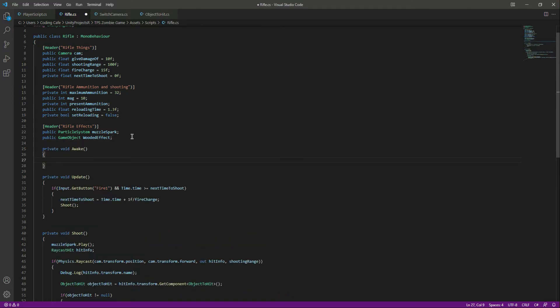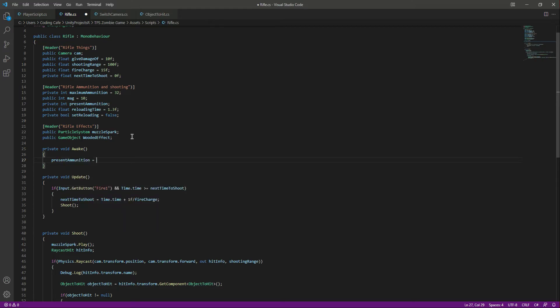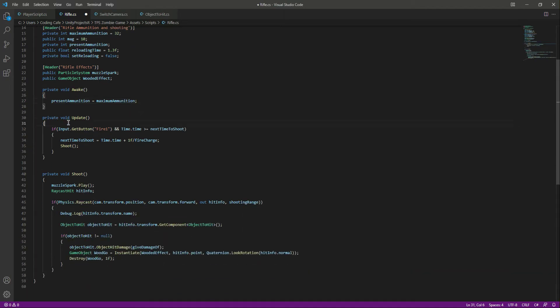Now let's create an Awake function. When the player has the rifle, or when the game starts, we will set present ammunition to maximum ammunition. So when the game starts, present ammunition will be set to 32.